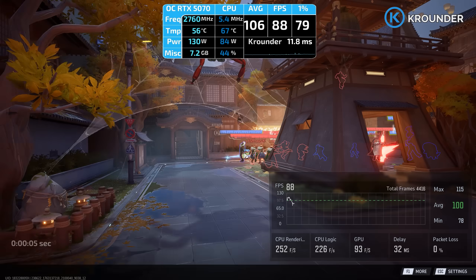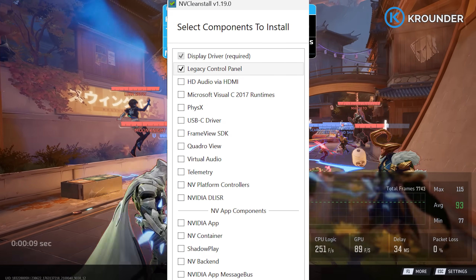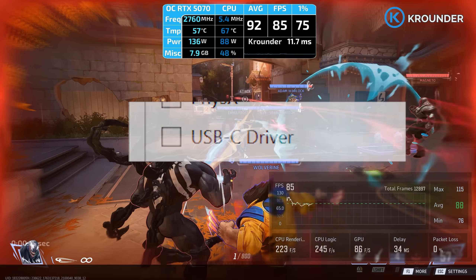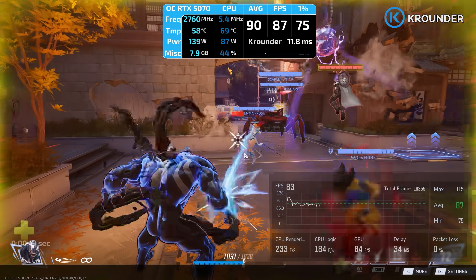HD Audio driver: this is for sending audio through HDMI or DisplayPort to your monitor or TV. If you do that, keep it. If you use headphones plugged into your motherboard, you don't need it. USB Type-C driver: only for USB-C video output for VR headsets. If you're not running VR with a Virtual Link cable, you don't need this.